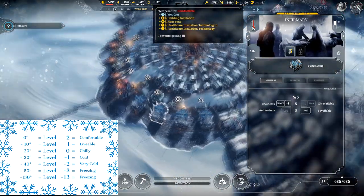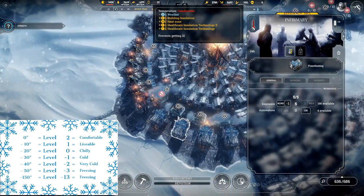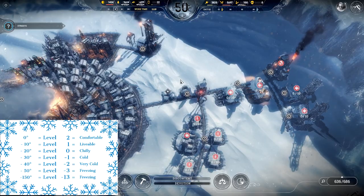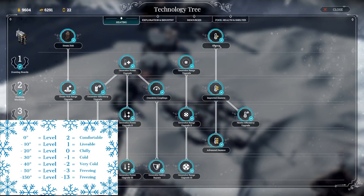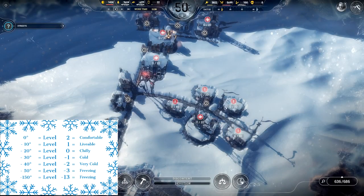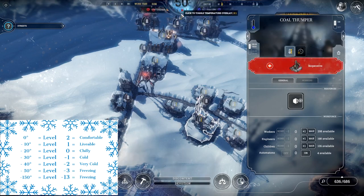The highest insulation in the entire game is the infirmary. It has far more insulation than anything else due to the healthcare insulation technology and its base insulation of two — it's pretty darn nice. Another thing that affects the temperature of a structure is heaters. You can research heaters in the heating tab, and there are four tiers. Each upgrade increases the base heating level of a structure by one during work hours: plus one, plus two, plus three.